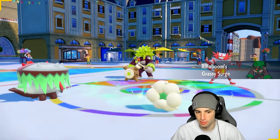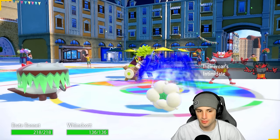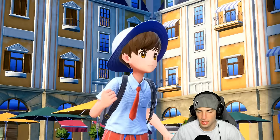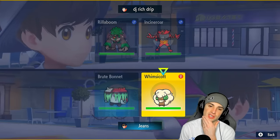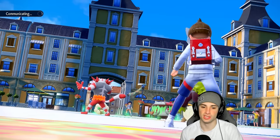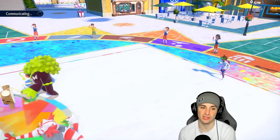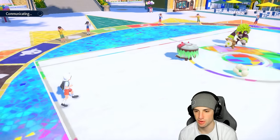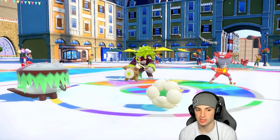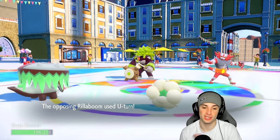I'm going to put Cinderace to sleep and just Protect in the Whimsicott slot, because there's a chance they go for the fake out play with Rillaboom faking out and then Fire Blitzing into Whimsicott. But Brute Bonnet has the Covert Cloak which is good. They end up faking out Brute Bonnet — but we don't mind because of the Covert Cloak. They U-turn pivot and that does some nice damage.